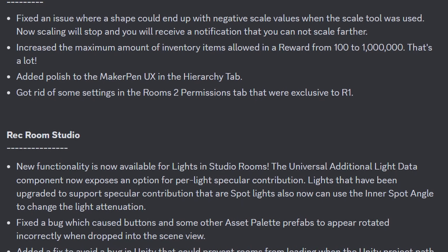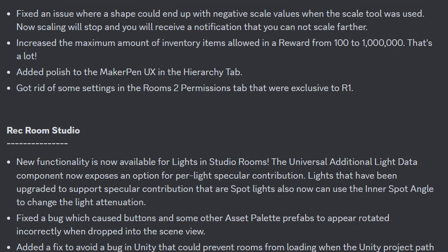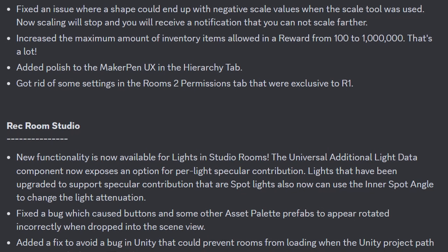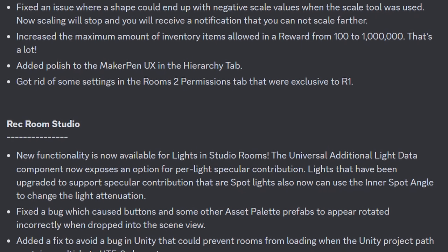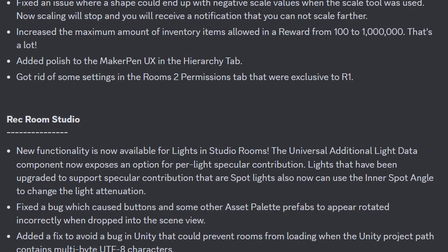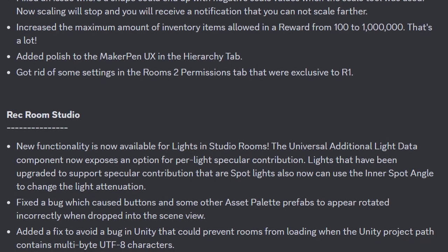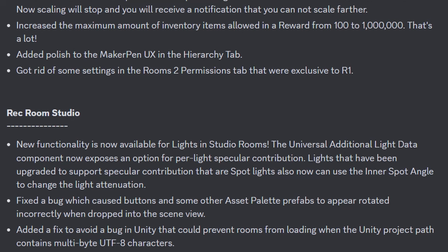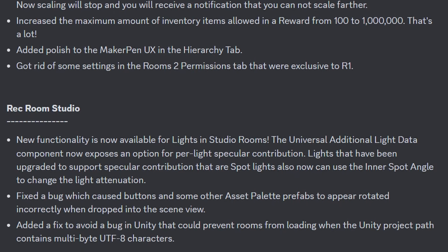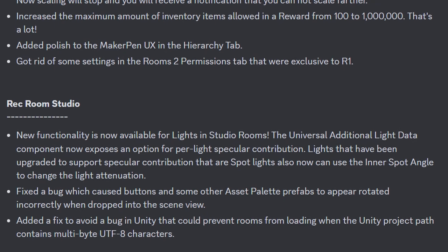Lastly, they got rid of some settings in the Rooms 2 permissions tab that were exclusive to Rooms 1. For Requiem Studio, new functionality is now available for lights in studio rooms. The universal additional light data component now exposes the option for per light specular contribution. Lights that have been upgraded to support specular contribution that are spotlights also now can use the inner spot angle to change the light attenuation. They fixed a bug which caused buttons and some other asset palette prefabs to appear rotated incorrectly when dropped into the scene view, and lastly added a fix to avoid a bug in Unity that could prevent rooms from loading when the Unity project path contains multi-byte UTF-8 characters.